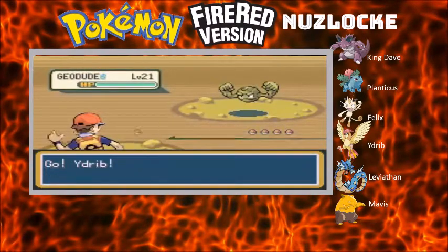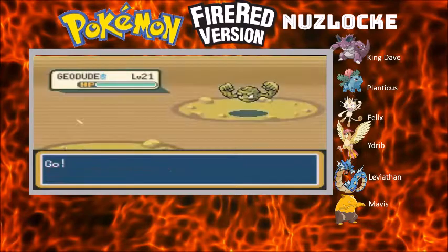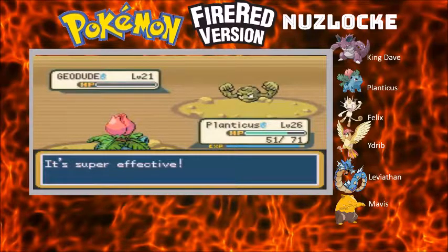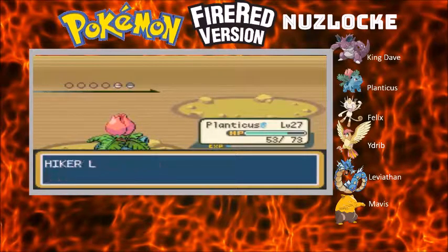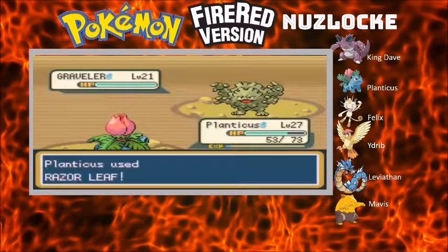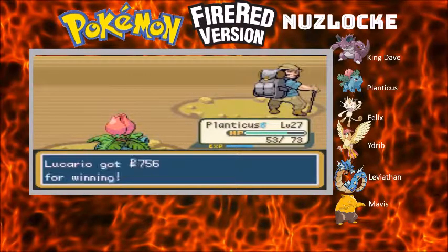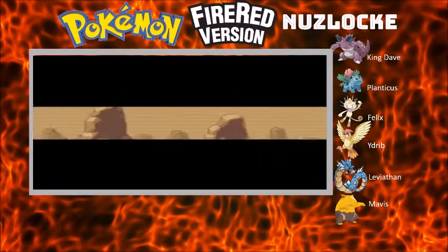It goes with Rock Throw rather than self-destruct, so nothing too much to do. Level 27 Planticus - probably get a Venusaur soon, unless I do something stupid. I am absolutely not switching either of them to that. Just get rid of the Graveler. If I come across a few of them, definitely not switching out when it comes to Gravelers, especially if I'm training Idrip at the time.